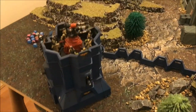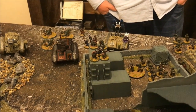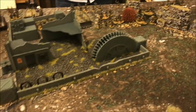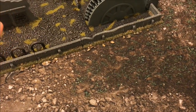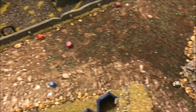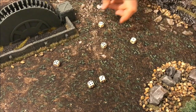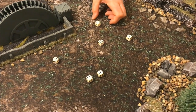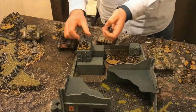The bunker opens fire at Grange's Ratlings. 12 shots needing fours due to strongpoint plus one. Several hits, and needing twos to wound because Ratlings are Toughness 2. That's going to be six wounds. Grange's saves are fives because they're only 6+ armour with cover giving plus two but minus one. Two saves for them — that's bad. Most Ratlings are wiped out.